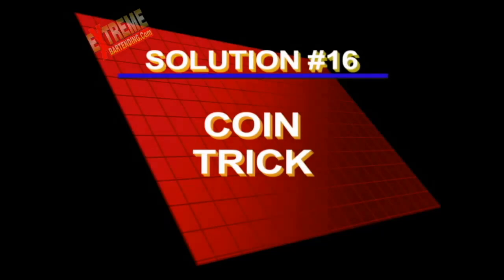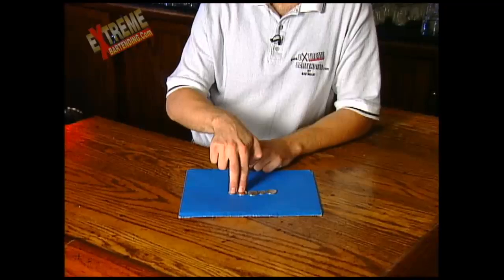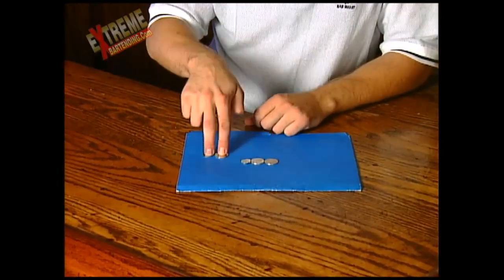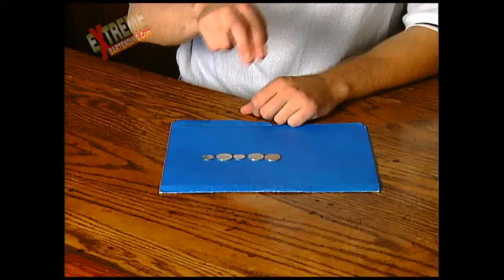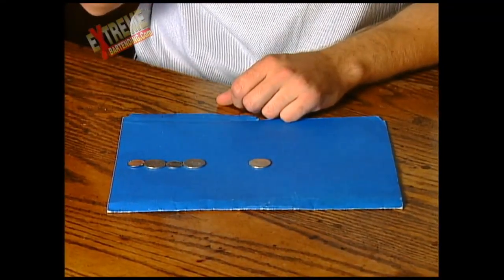The coin trick? Here's a solution. Take these two, bring them over. Next two, bring them over. Now take these two and over again. Three — so three moves.